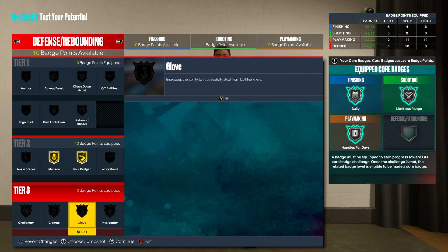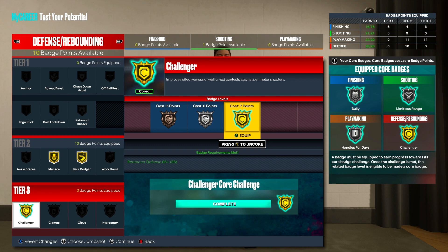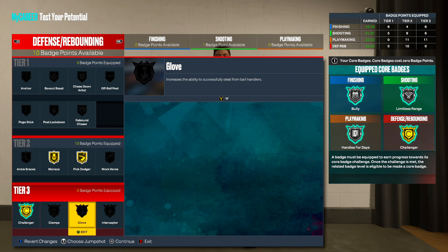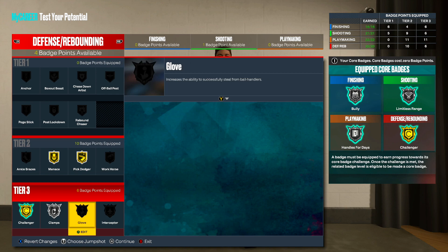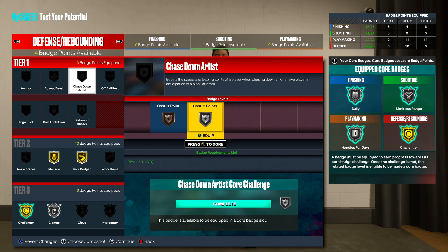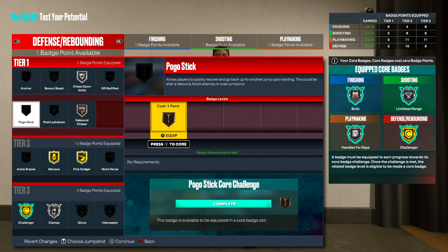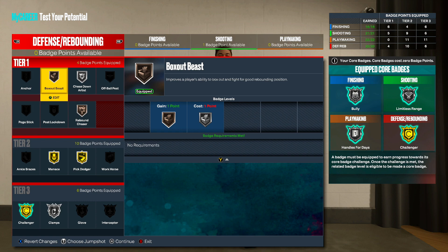Now that we have used 10 badge points we can go to tier 3. Challenger is a must — I'm going to use it as my core badge. Challenger on gold: it improves the effectiveness of well-timed contests against perimeter shooters, so for anybody shooting a three and you jump at them, they're going to miss. Clamps has got to go on silver. Interceptor or Glove is personal preference. With four badges remaining — Chase Down Artist on silver, Rebound Chaser on bronze, and as that annoying guard I think I'm going to use Box Out Beast to help my center if I need to box out.